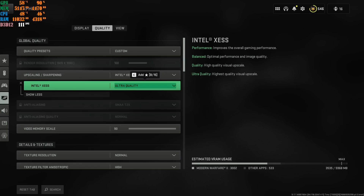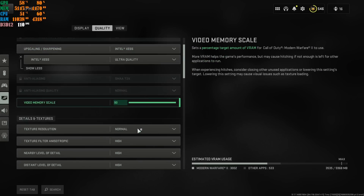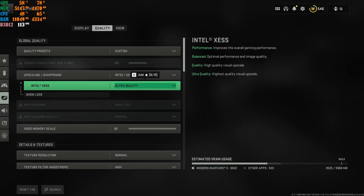Go to the gear icon, Graphics, Quality, and use this upscaling. If you have a machine like mine or better, I highly recommend this upscaling — the game looks absolutely amazing. Go with 90 on VRAM scale, and then Normal, High, High, and High for the quality settings. If you put these lower you do get more FPS but the game looks terrible. For high-end machines, go with Ultra Quality — it's the best upscaling for Modern Warfare 2.